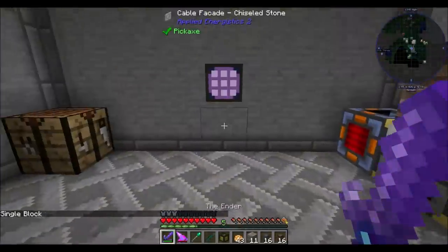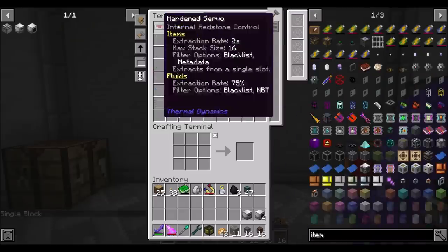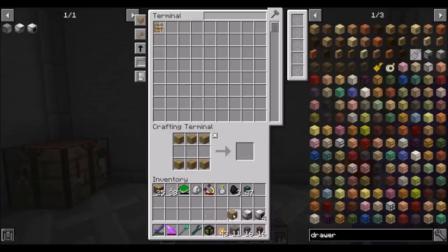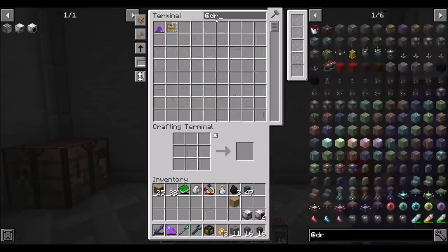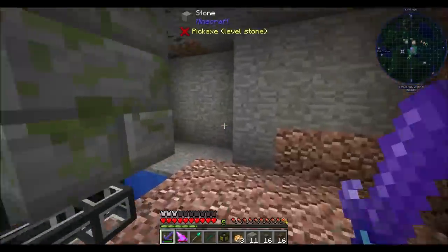What I'm thinking I might want to do — we have item conduits, and we're going to want a drawer I think. So let's make one of those if we can. I put my key in my backpack. I knew what I did. I knew what past Direwolf did.